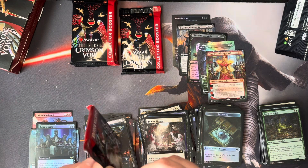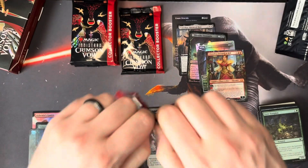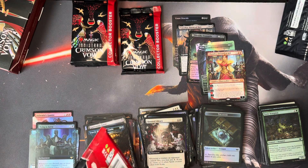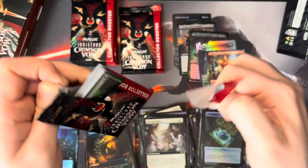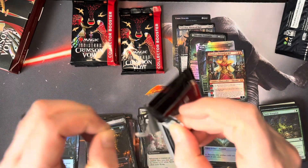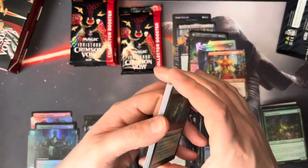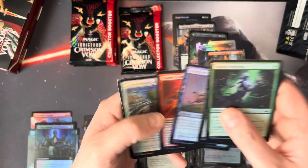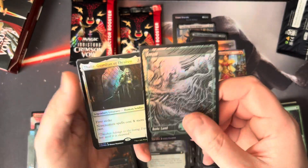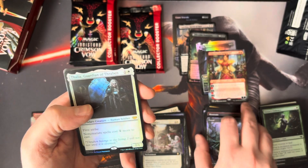These collector boxes don't seem as extreme as the ones we have now. I know there are Commander subsets and things like that, like this Haunted Library, but even this doesn't seem nearly as crazy as boxes have gotten in the past year. I would love, love, love if Wizards took a little bit of a step back. I'll save that for this point in the video because I know only people interested in watching my content all the way through are here — hello to you.